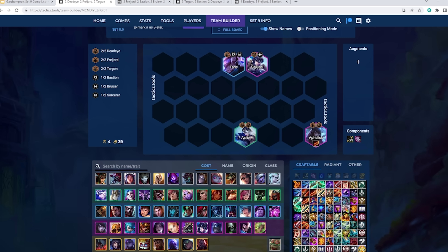In terms of itemization, Aphelios really wants a Rageblade plus two. The second item generally wants to be either a Deathblade or an Infinity Edge — Deathblade is a lot better. The final item has more variation: Giant Slayer, Guardbreaker, Infinity Edge if you already have Deathblade. Runaan's is fine, Gunblade is fine although you lack a bit of damage, so I'd only go Gunblade if you have a damage augment like Social Distancing. Titans is actually quite good with a lot of frontline — with Rageblade he'll stack Titans fast and pump out damage while also becoming tankier.